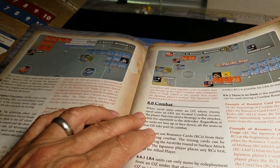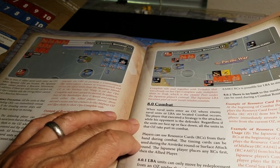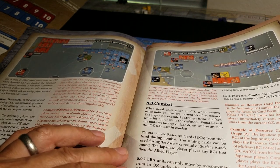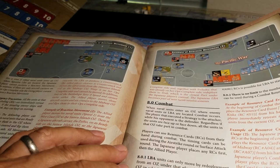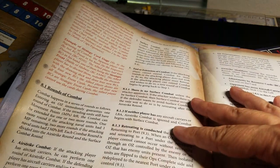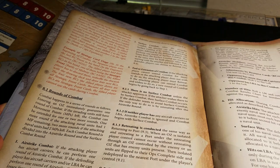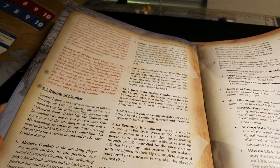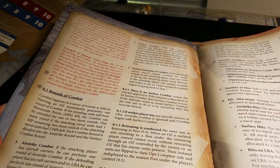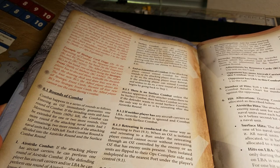When naval units enter an operational zone where there are enemy units, combat occurs. Players can use resource cards from their hand. The timing of cards can be used during the airstrike round or surface attack round — there's a play sequence for combat with rounds: airstrikes, surface combat, then end or extension of combat. There's no surface combat unless the attacker approves it. If neither player has aircraft carriers, the airstrike combat phase is ignored.